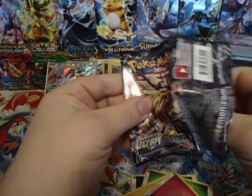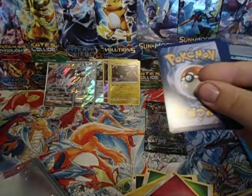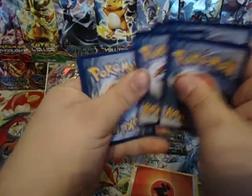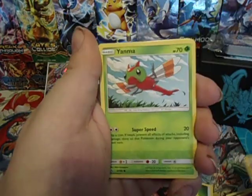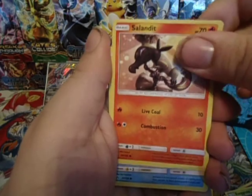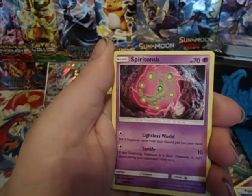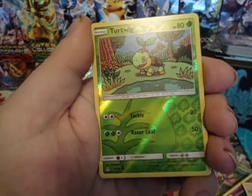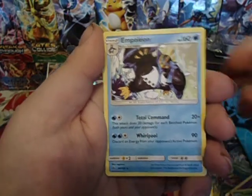Nothing really great except for the Glaceon GX — better than just a regular Ultra Rare. Nothing's great so far, I'm hoping to get a full art or better. Pack seven: Drifloon, Yanma, Exeggcute, Sandile, Piplup, Alolan Dugtrio, Spiritomb, Magneton, Reverse Turtwig, and Empoleon Reverse Rare.